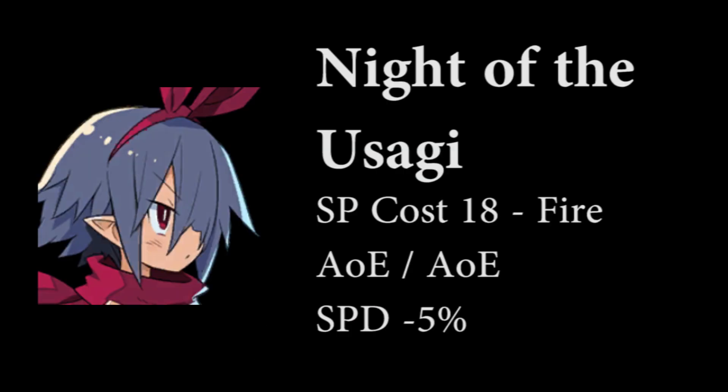For skills, first we have Knight of the Usagi, which is her cheap AoE attack. It reduces speed by 5%, useful for farming, but that's about it.